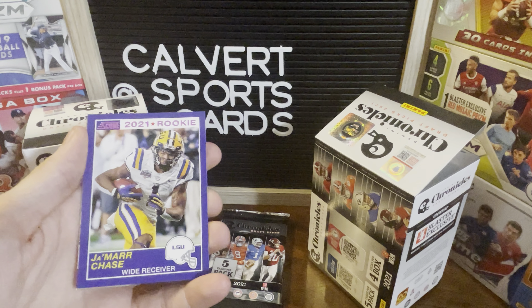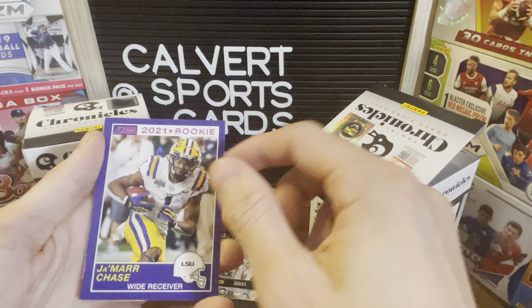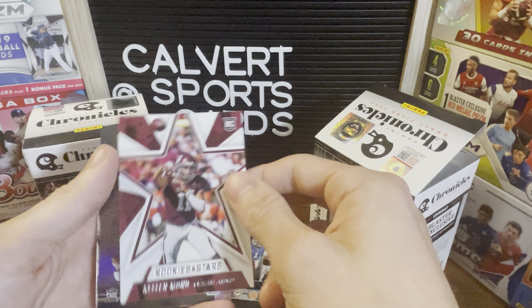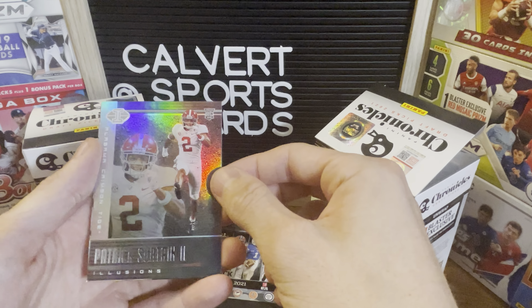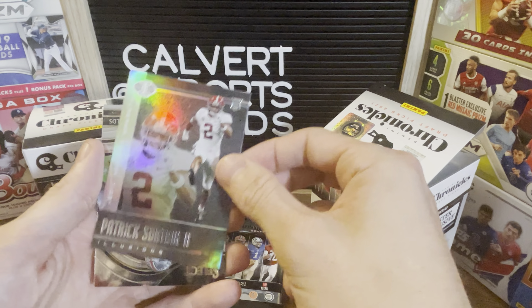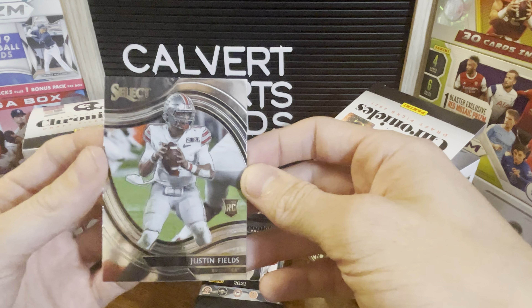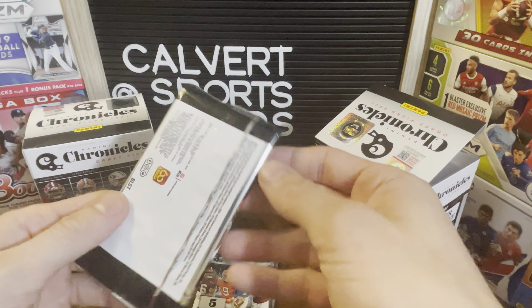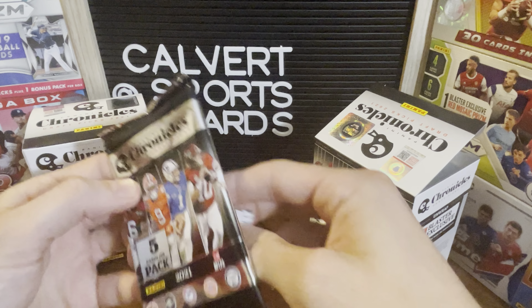Javante Williams — I saw something shiny, I'm hoping it's a rated rookie. There is something shiny in the back there. Jamar Chase pink, Kellen Mond — got that same card. There's a bunch of dimples, but that's solid. Oh yes, I like that, that might be worth a sleeve — it is: Select Justin Fields. I think that's the best card so far, I think you've got me. I think so too.